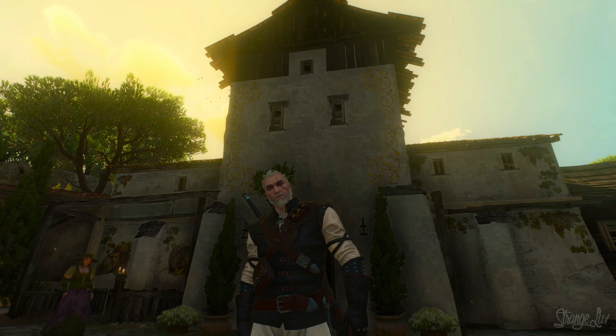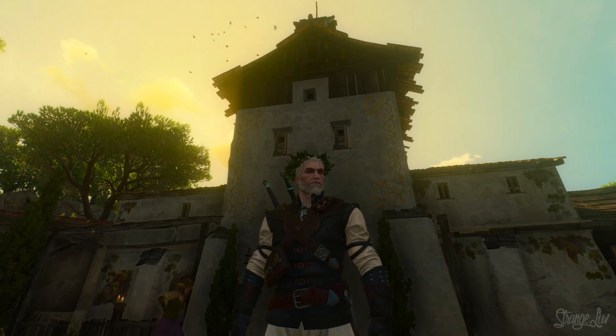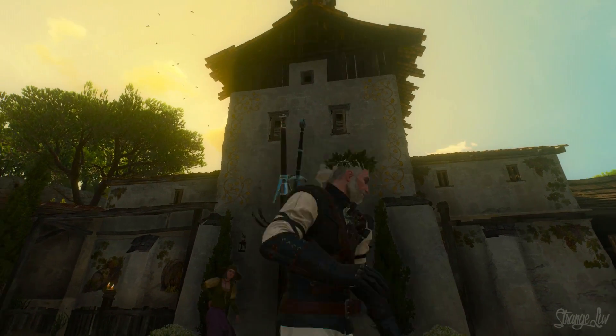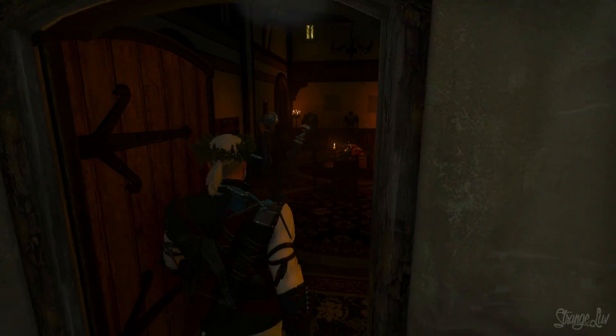When you first arrive at Corvo Bianco, the main building pretty much looks like crap until you do the general renovation, and then you get this lovely little gold-leaf-edged building with all these new renovations inside.